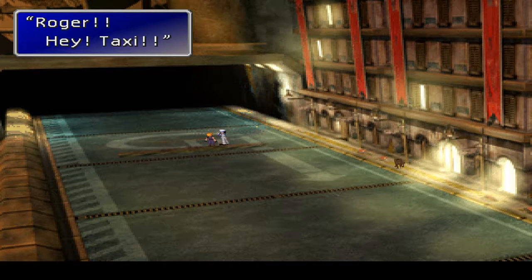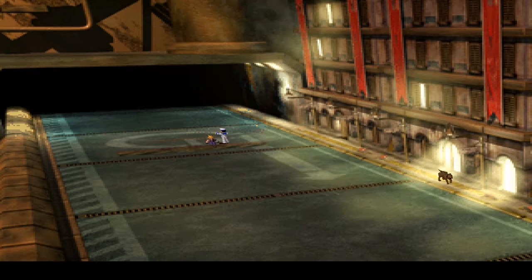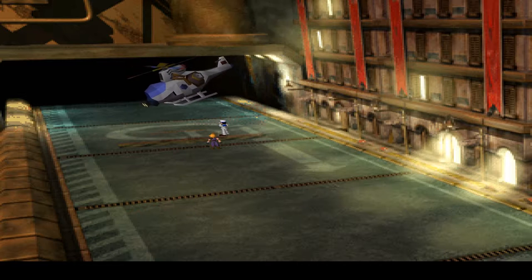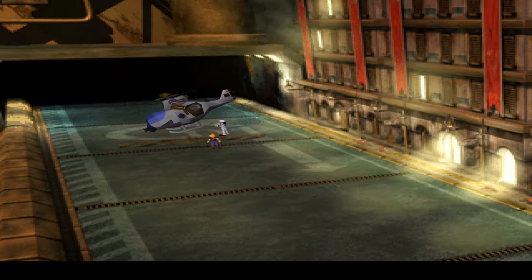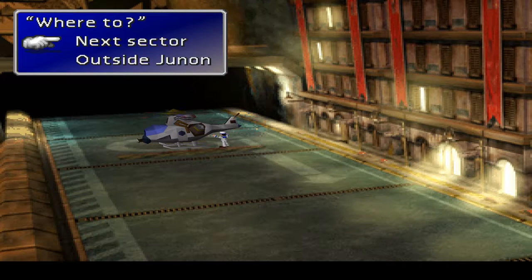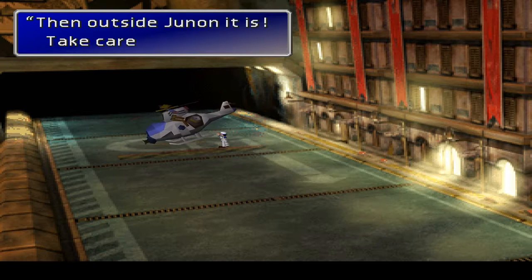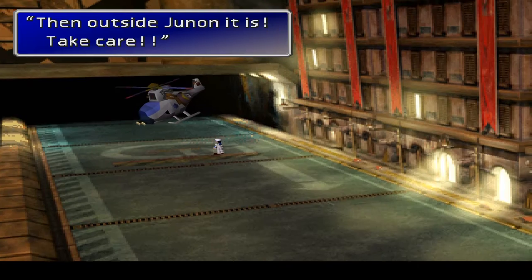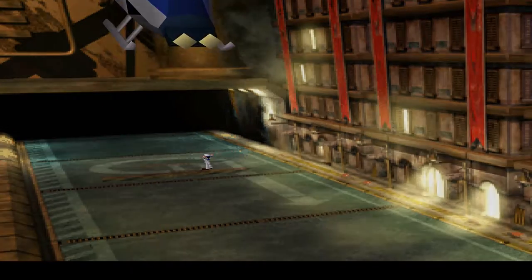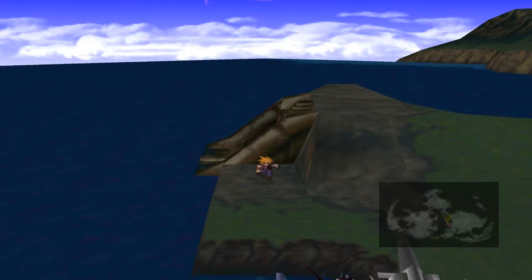Down comes a helicopter — how good is that? It's only going to ship me to the other side, but I think we can stay with this for now. Let's roll. Next sector — outside Junon please. Then outside Junon it is. Take care. See you guys later. Suddenly — bam! Alright. That's not where I want to be though — Phoenix Downs.